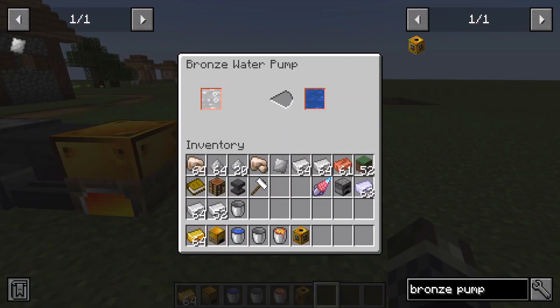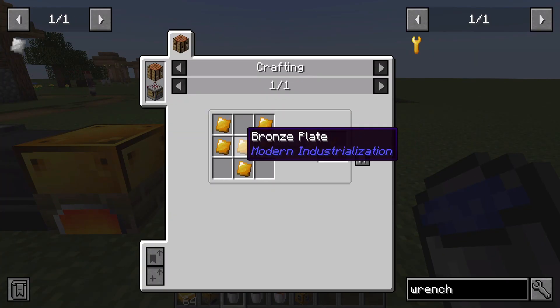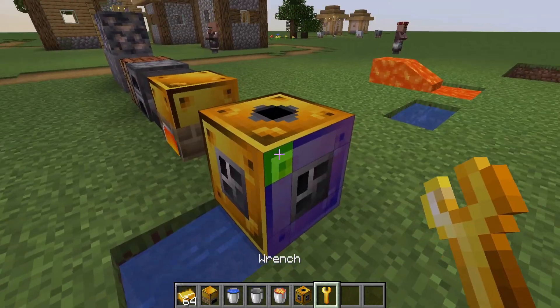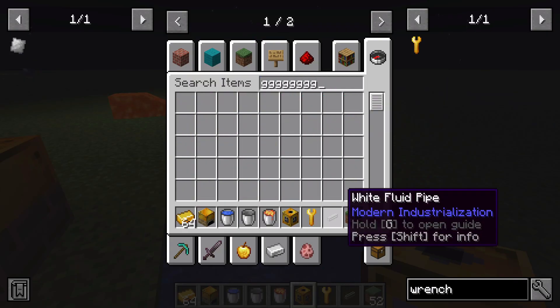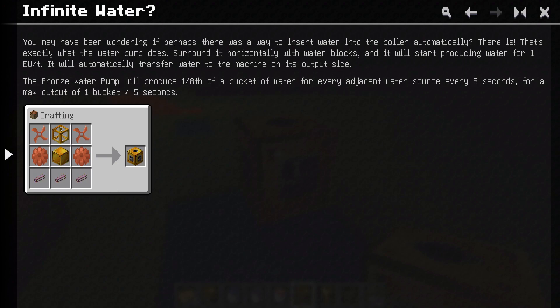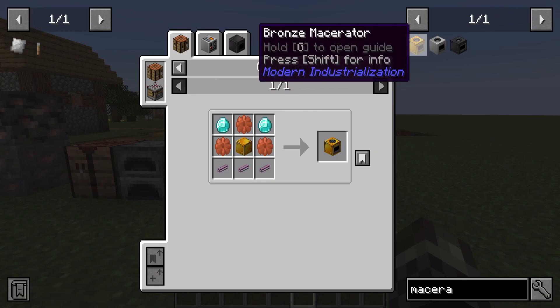That gives us the bronze water pump — here's what the interface looks like: it shows steam and water. We also need a wrench — in this mod a wrench is just plates, very straightforward, similar to old mods like IndustrialCraft. A wrench lets us fiddle with machines. If you want to query an item, hold G to open the guide for more information. The pump automatically inserts water into the boiler — surround it horizontally with water blocks and it produces water for one EU per tick, transferring water to the machine on its output side. Make sure the pump is powered by steam too.